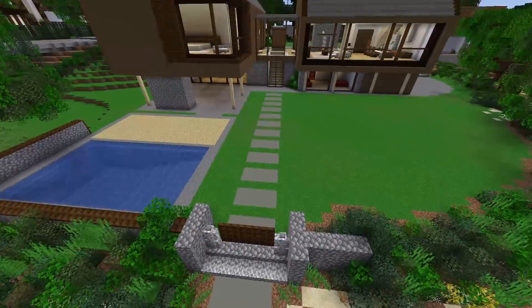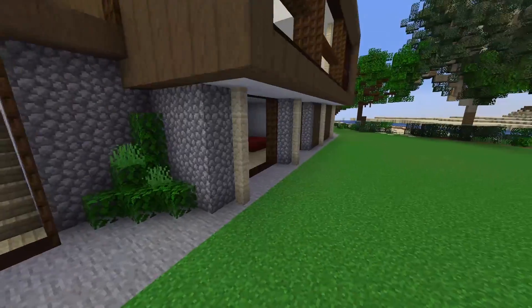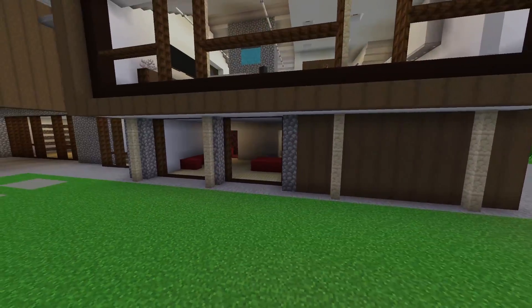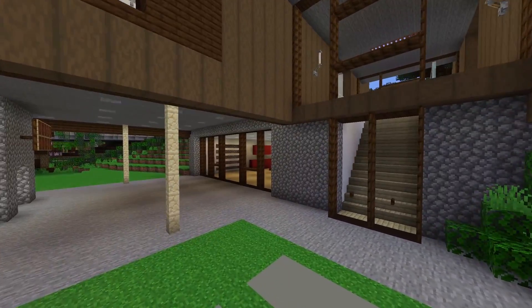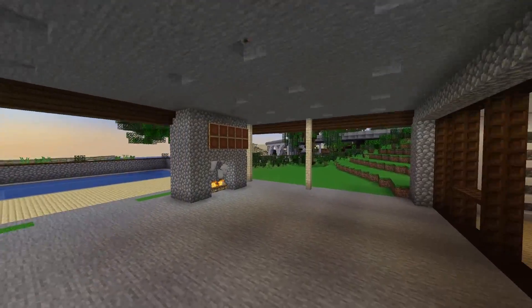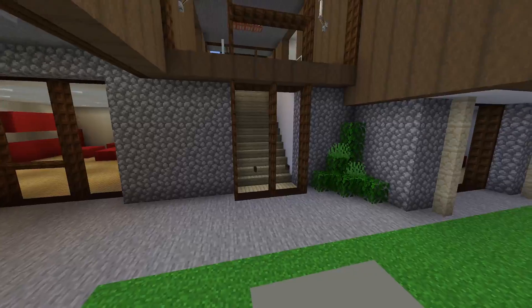Up front here is the kind of gate and then the path, and there are some spaces for outdoor things — bedrooms here. Obviously these are just trapdoors but you have to use your imagination that they could be windows. Looks like this is an outdoor patio, kind of a grilling area. Maybe that could be like a TV. Let's just go upstairs now.